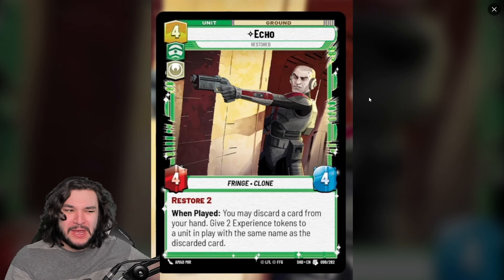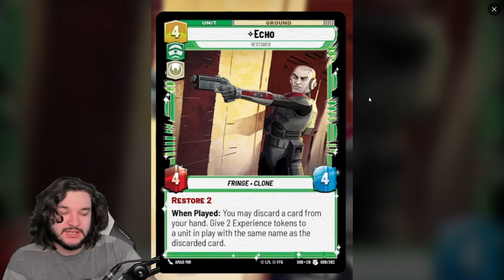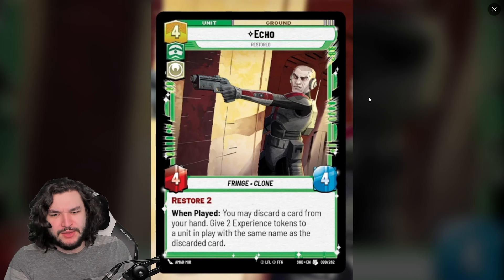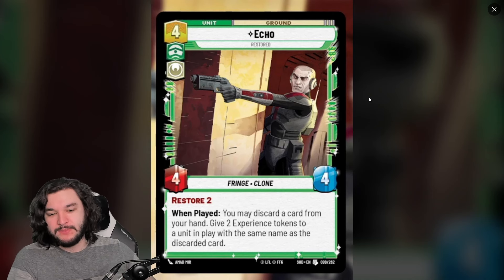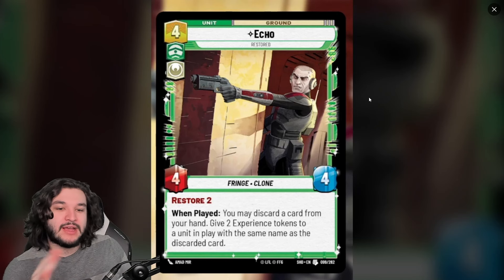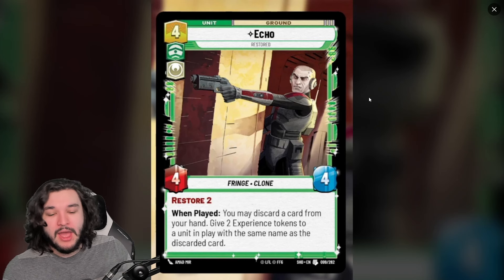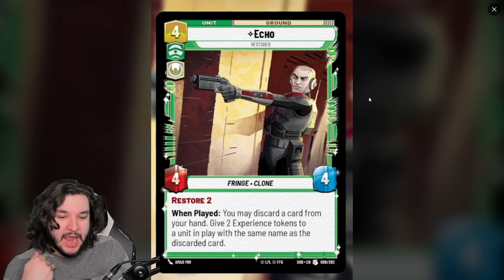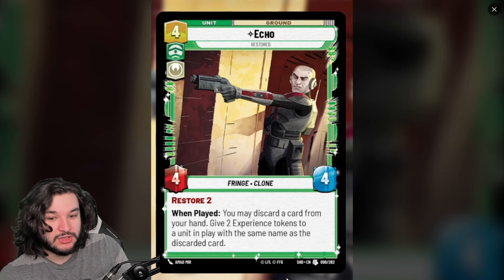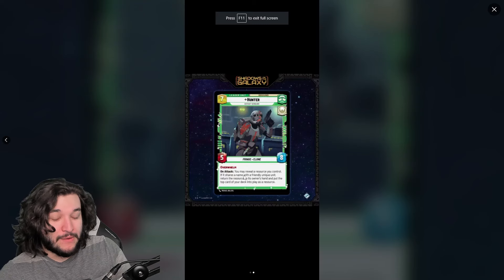For example, let's say you have two Sabines — you resource one and keep the other. You play out Sabine, play a three-drop, then play Echo and discard your Sabine to make your other Sabine a 4/5 or 5/5. That's sweet. Or you could use Hunter's action ability to return a resourced Sabine back to your hand so it lines up with Echo to get a massive bonus to the Sabine on the battlefield.